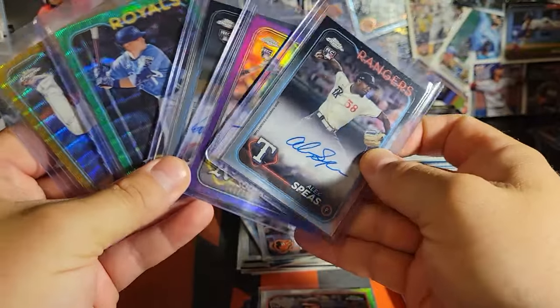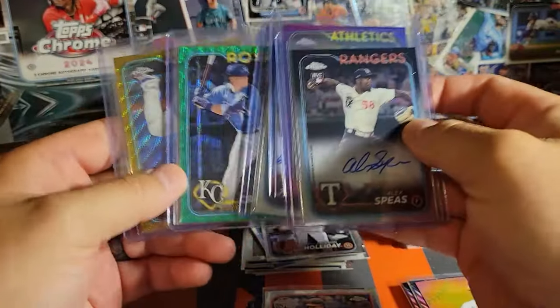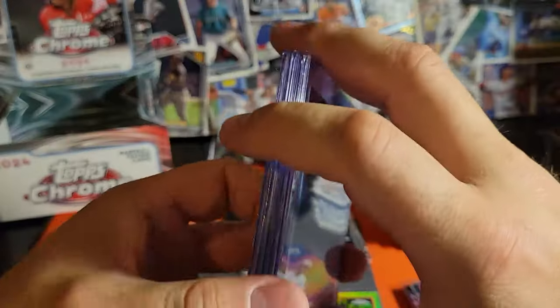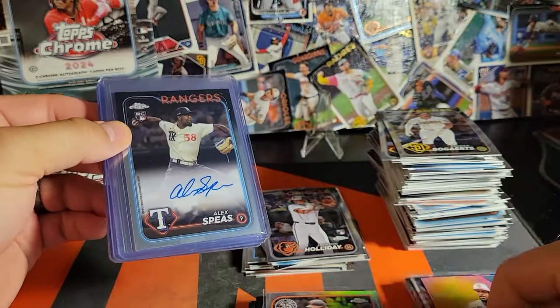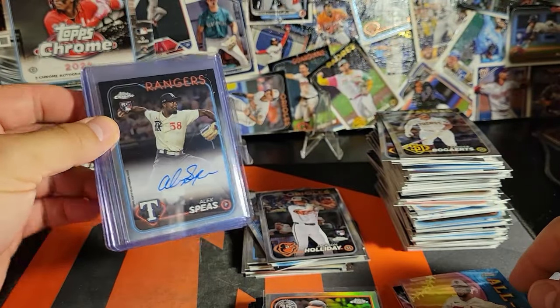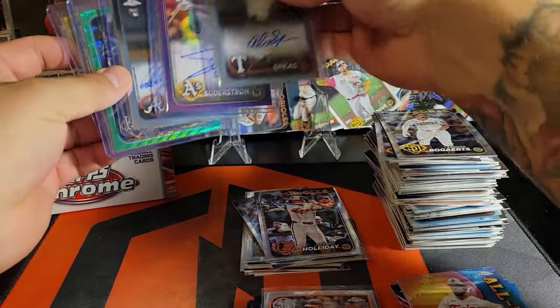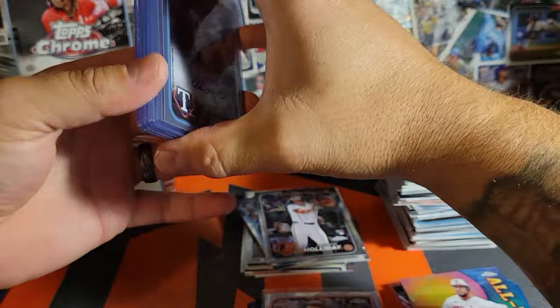Overall — three numbered cards, tons of good rookies, some good refractor rookies, a low-numbered to 50. Not the biggest autos, not the ones we were hoping for, but those are gonna be one in a million — I know that. Overall, still a great rip, still had a lot of fun. Topps Chrome.